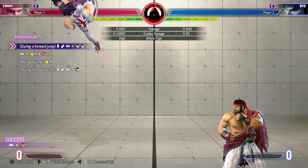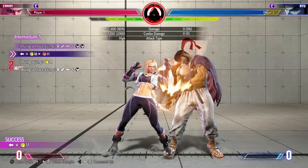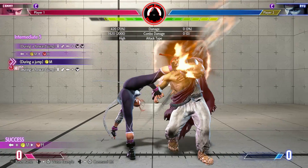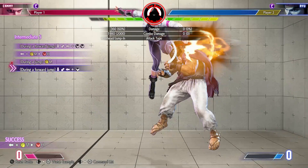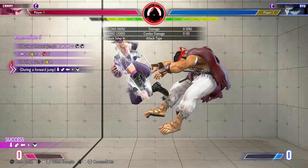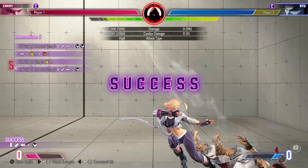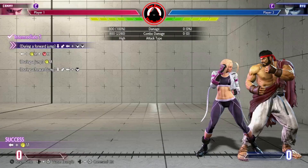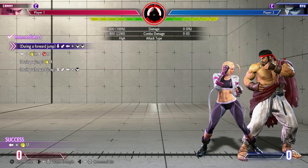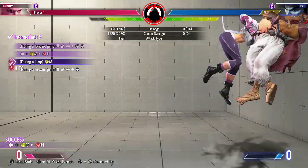When you get about here in your jump, perform the OD cannon strike. Upon landing, quickly perform your target combo back medium punch to heavy kick. As soon as you've pressed heavy kick, hold up forward to jump. Then it's an immediate jumping medium punch into quarter circle back with kick. You will want to use the medium or heavy kick versions for cannon strike. Another option is to move Ryu to the corner — jump back, then a slight dash back, and perform the combo. In the corner, any variation of the last air cannon spike will work.